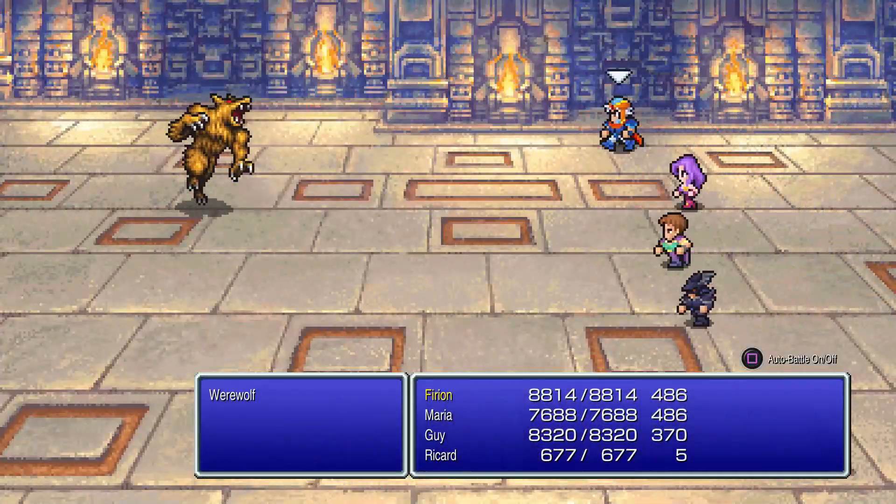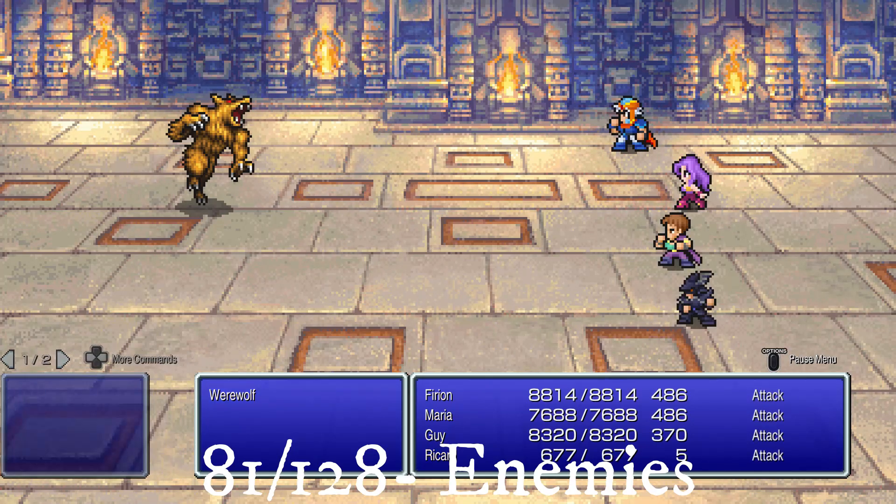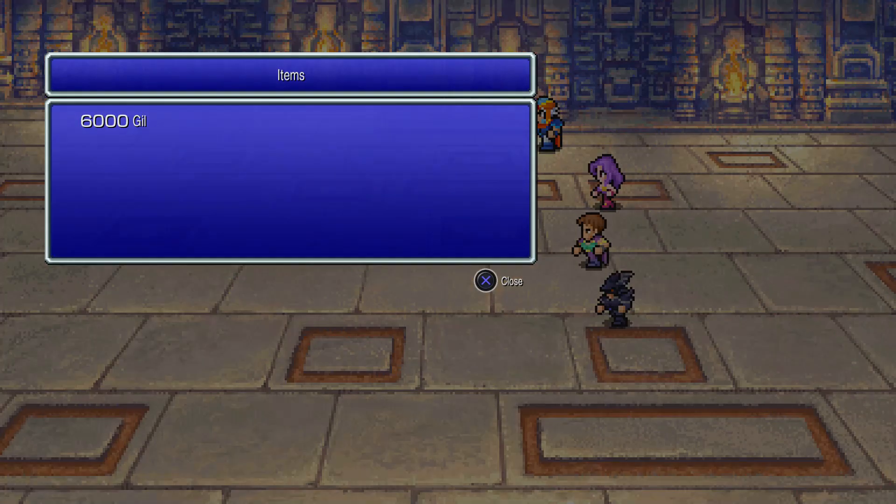There are 24 chests and 3 bosses to face spread out in the tower. The first new enemy you can face is the werewolf, which was in the original Final Fantasy as a wolf reskin, but this is more like the traditional werewolf — it can cause the poison status.